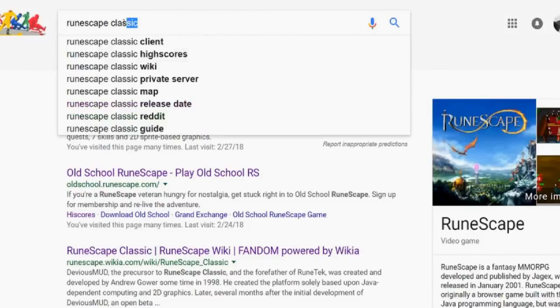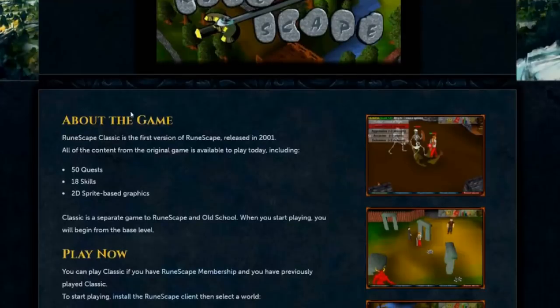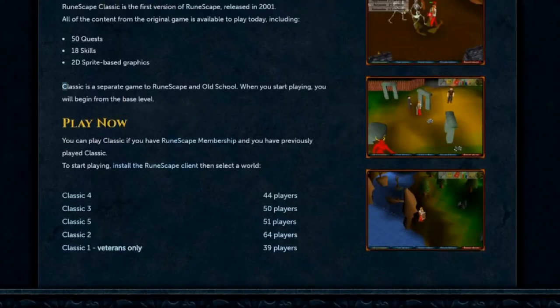What is going on everybody, it's me Jeremy and welcome to the RuneScape Classic beginner's guide. I've been wanting to do this for a long time. To start off, the first misconception people have is finding it — all you have to do is go to Google and type in RuneScape Classic. It's somewhere hidden on the RS3 site but it's very hard to find, so it's much easier just to do that.